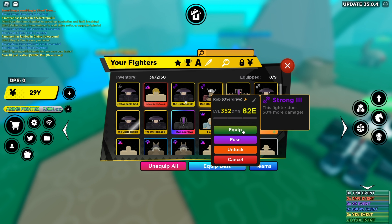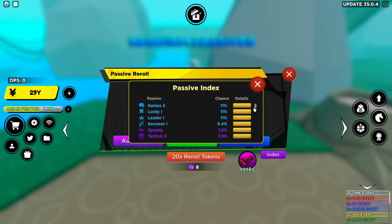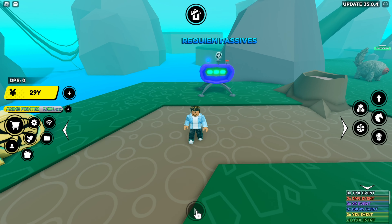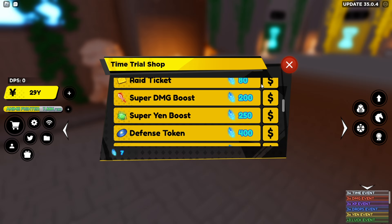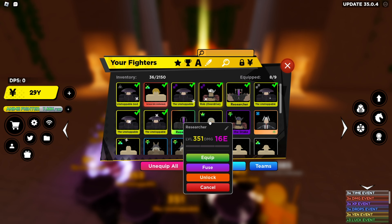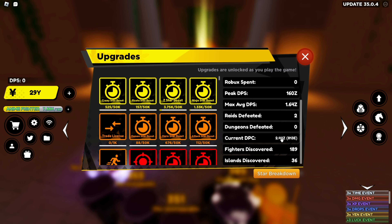That was definitely worth it. I'm very tempted to roll on him to maybe get Tank, Giant, or Mythical, but I'm so worried about losing Strong 3. I'd only have eight tokens for that and I don't know how to get more — I don't think you can buy them. I think you get them from dungeons but I'm not sure. I'm going to check if my stats are equipped — yeah, that's 100% better.